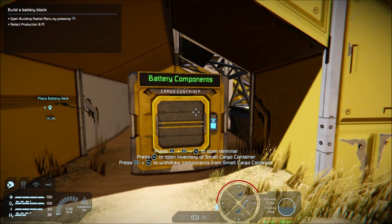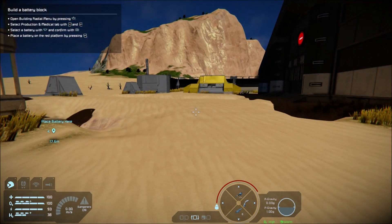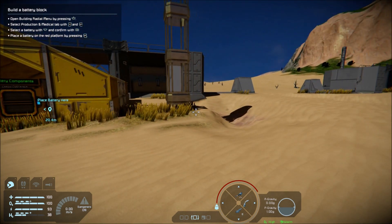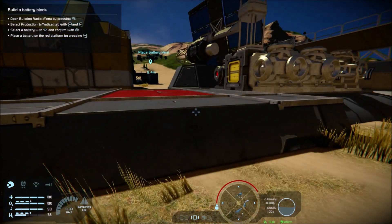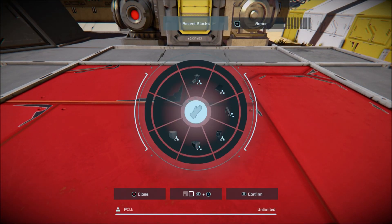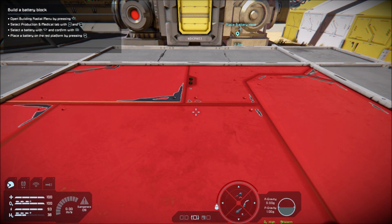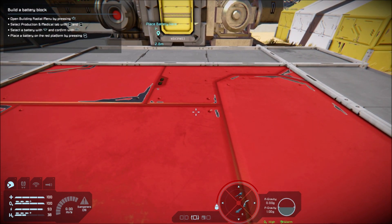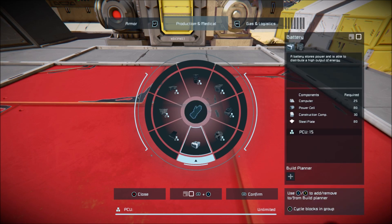What do you want to do? Open building - it's like production, medical lab. It's like a battery. Confirm with right bumper. I place back on the red platform by pressing right trigger. So we need to go left stick, left stick and right trigger. Select production and medical lab, and we need a battery.